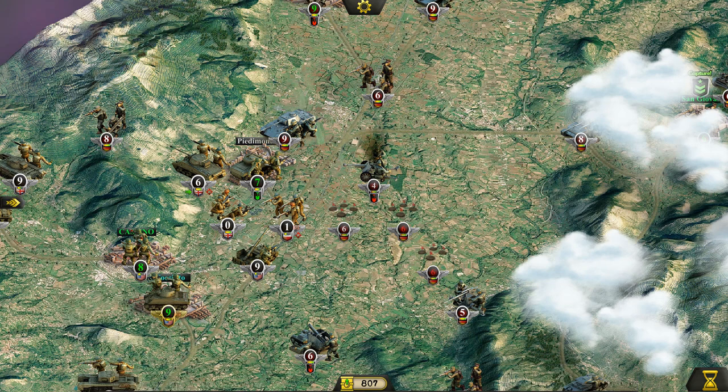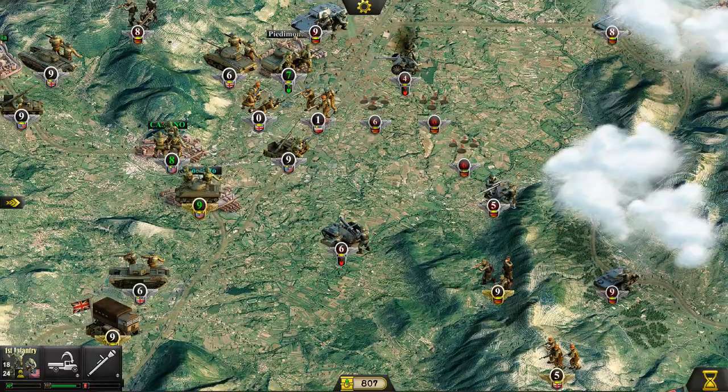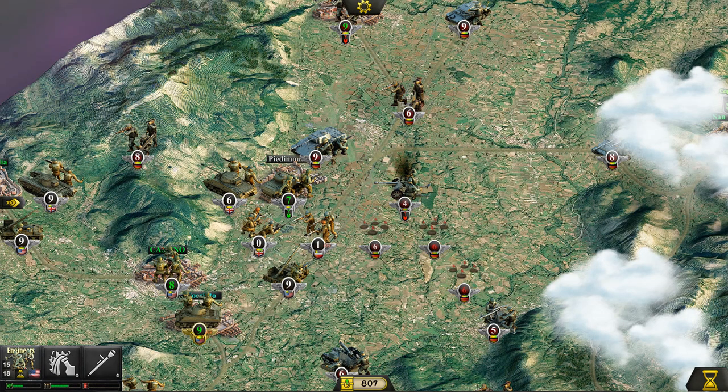Let's do one airstrike here — I don't want to use too many though, as you can see they're quite expensive. The 88 can still hit us at that range. I think the effective range is about 10 tiles, so he can still hit us pretty badly. Let's not push our luck.